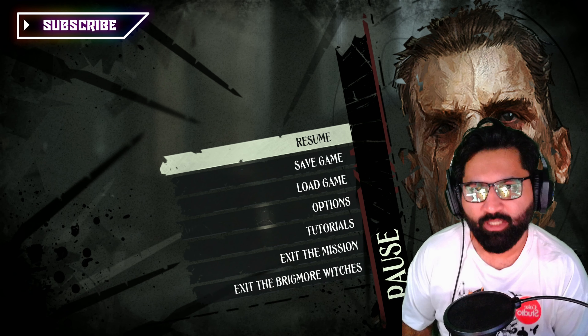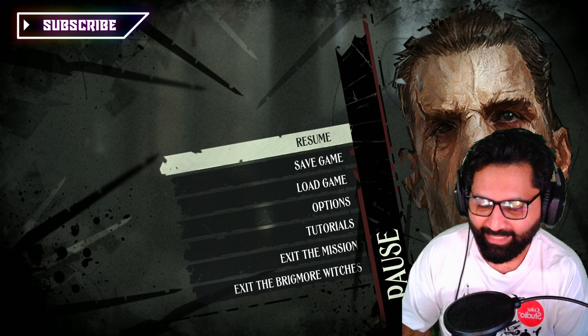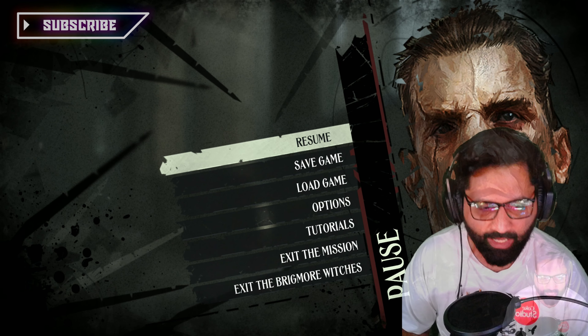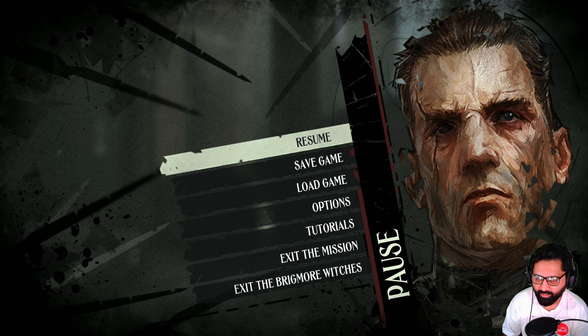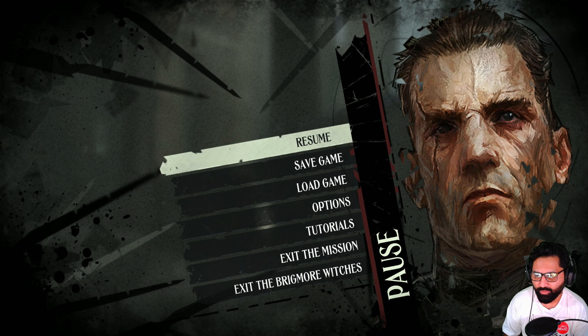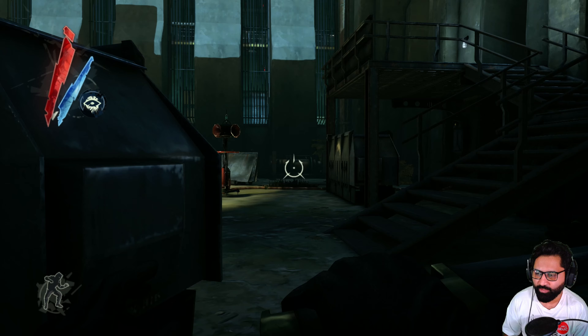Hello guys and welcome back to my channel, my stream. This is Goofy Junior watching Dishonored: The Brigmore Witches, DLC number two continuation. We are in Coldridge Prison, we're trying to get our ride out — basically a Samuel or Daud in this DLC who's going to take us around. She's locked up in the prison and we gotta get her out, and security is tight.